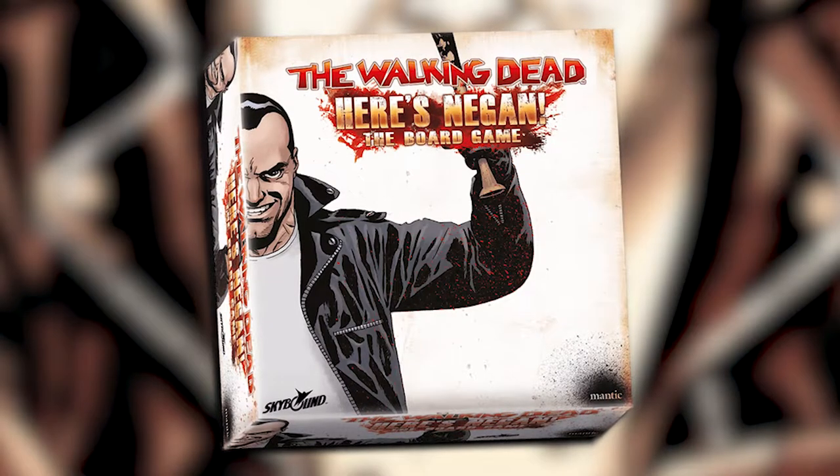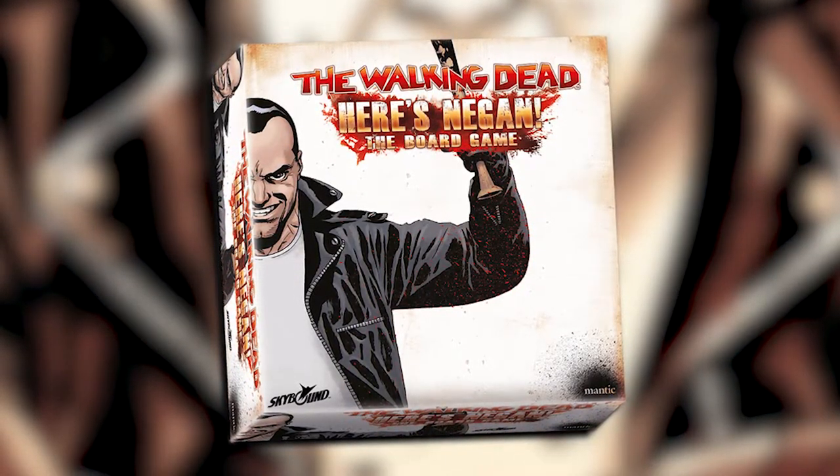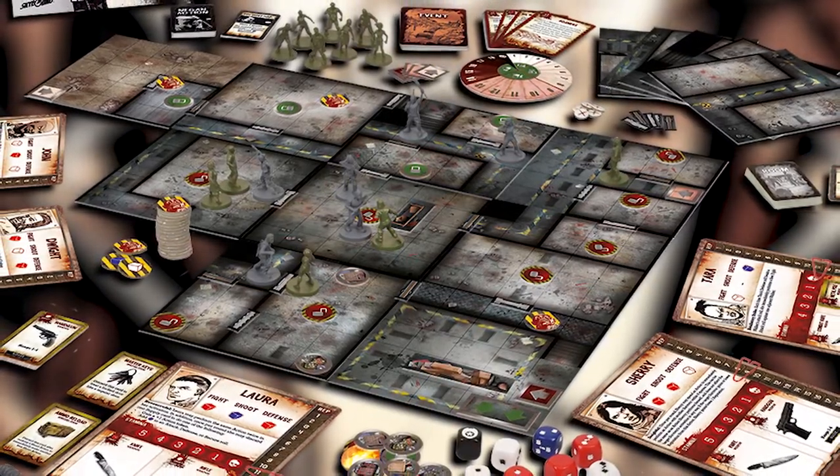Here's Negan! Today in Game Trade Minute we're talking about The Walking Dead. Here's Negan is a co-operative board game for one to five players based on The Walking Dead comic book series. Each player takes the role of a survivor recruited by the ruthless Negan.